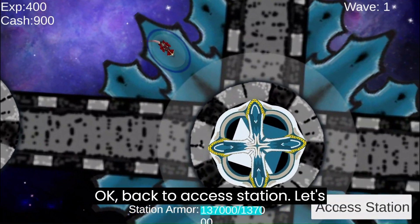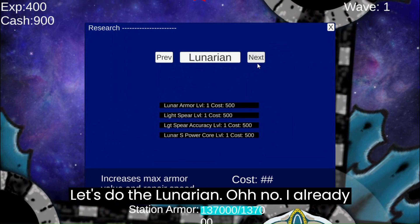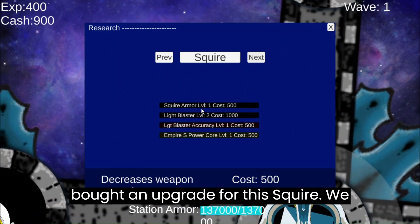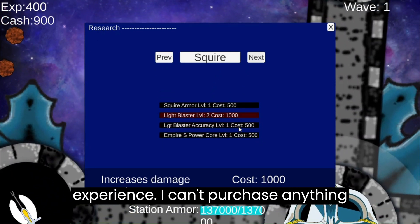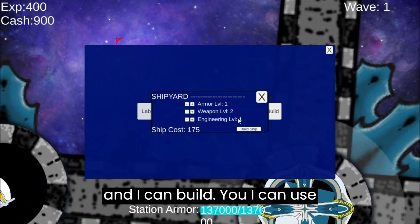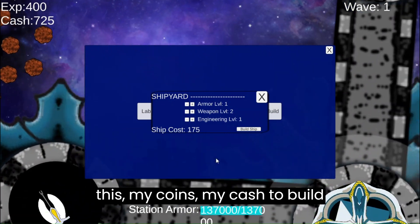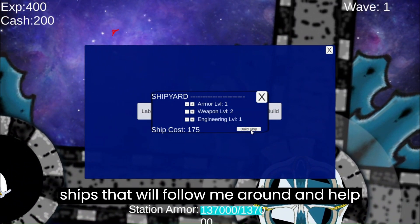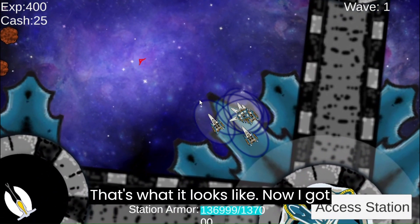Back to access station. Let's do the Lunarian. I already bought an upgrade for this Squire — we have the Light Blaster. I have 400 experience, I can't purchase anything else here. I can, however, go to build. I can use my coins, my cash, to build ships that will follow me around and help me fight. Now I got buddies.